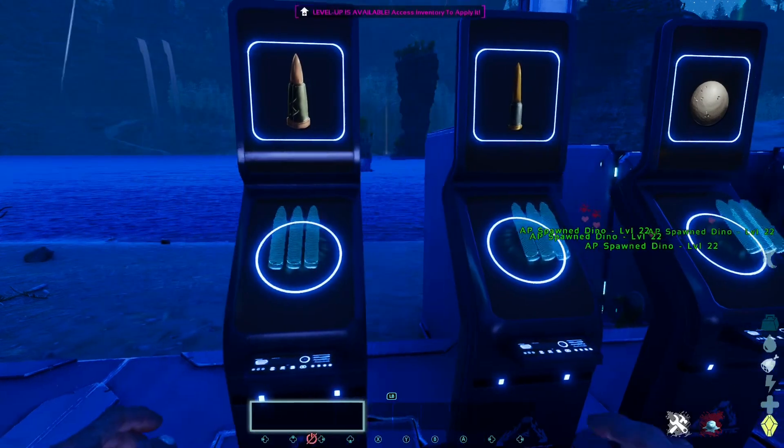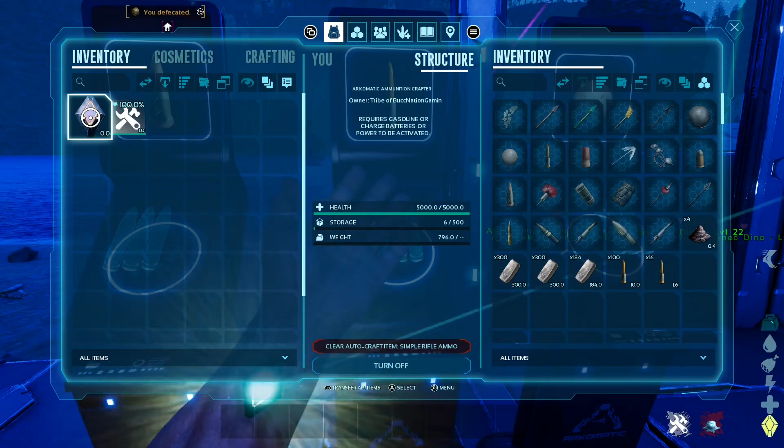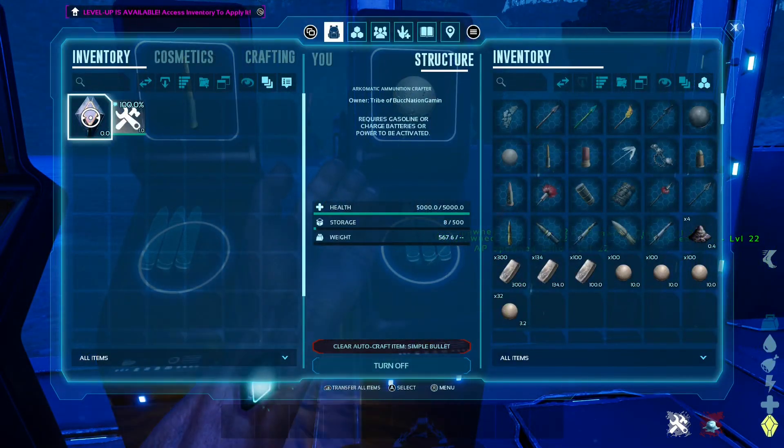One cool thing about the Poop Collector I didn't mention earlier — you can actually make fertilizer inside of it, so you don't need the whole dung beetle setup. That's a really nice bonus as well.